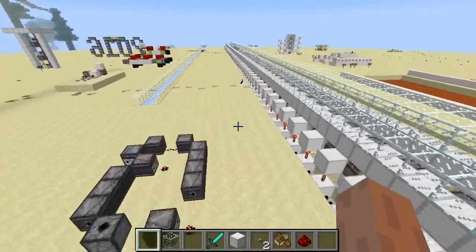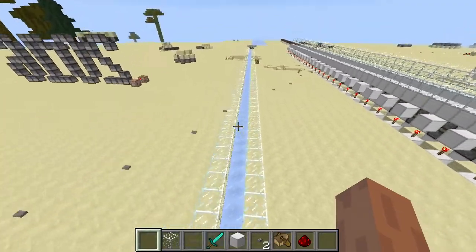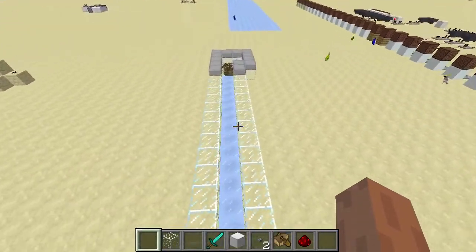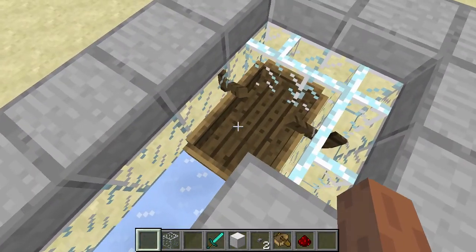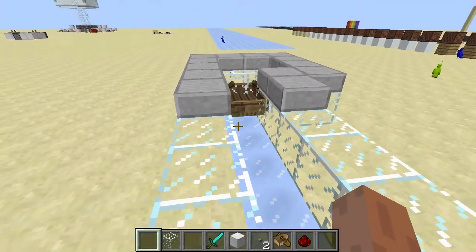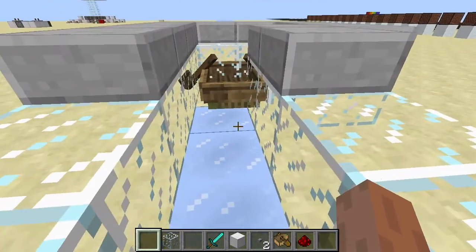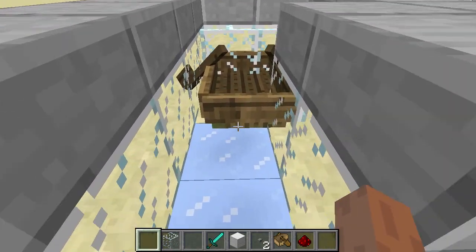Then I came up with another method where we use entity propulsion using something like boats. Here I have 200 boats positioned so that they cannot be moved out of the way. It's a little laggy here. This wasn't really that efficient — it doesn't scale well and you probably don't want to have 200 boats just sitting in your Minecraft world.